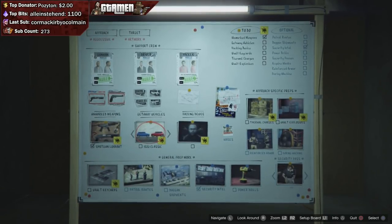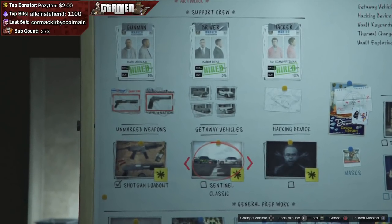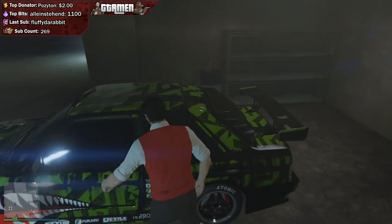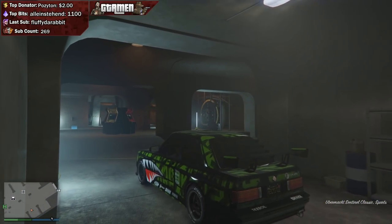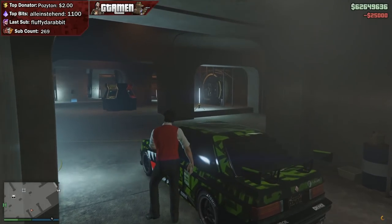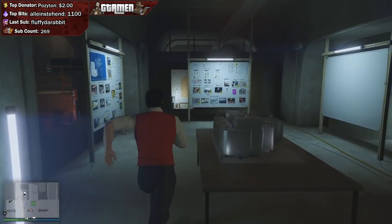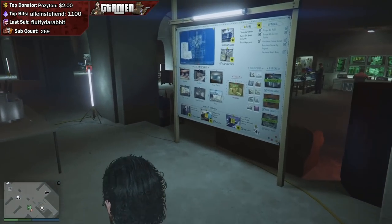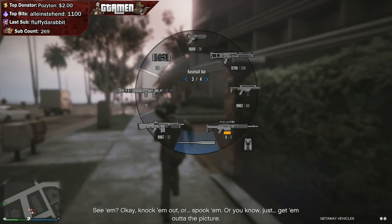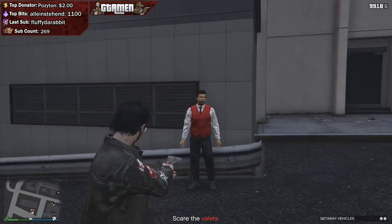Next up is the getaway vehicles, where you have four different choices. I'd advise using the Sentinel Classic. Once you've picked it up and delivered it to your arcade, get into the vehicle and press right D-pad on console or E on PC to access a menu that lets you upgrade the car. Upgrade it to level 3 — or at minimum level 1. The difference is about 15k, but you'll get more speed. I highly advise at least getting the bulletproof tires at level 1; it's going to be a lifesaver.